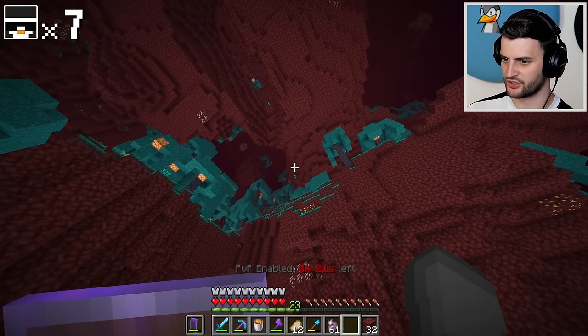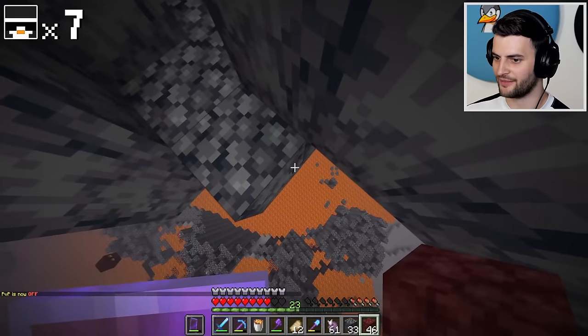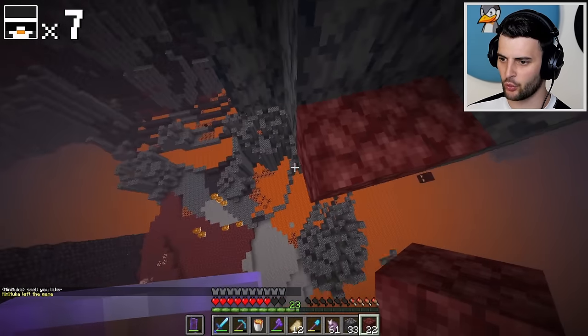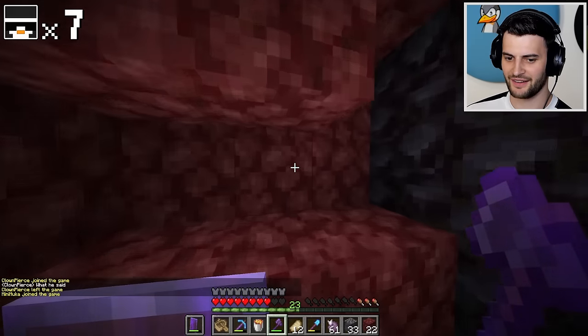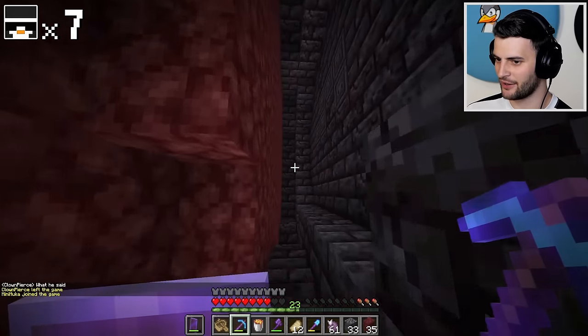I'm going to use my one and only ender pearl to get up here. Nope, it went very right. PvP is now off — I don't have to panic anymore. There is also a bastion up ahead and they've left. Both of them have gone offline — why did they do that to me? They didn't even say anything in the chat. It's so bizarre. Why do they keep leaving and joining? They're just trying to freak me out, aren't they?